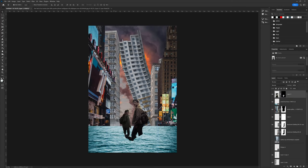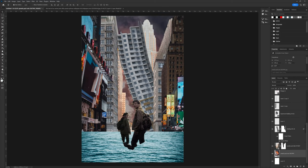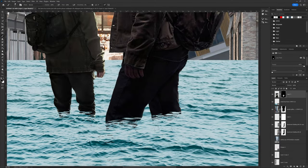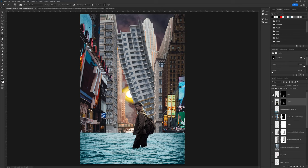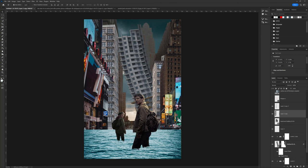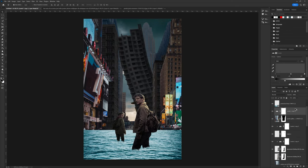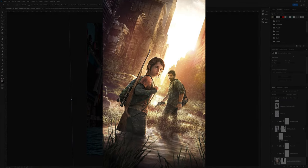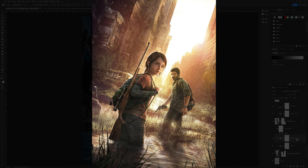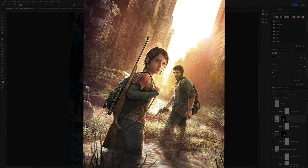I started to mess with the sky but something didn't sit right with me, so I played around with the composition of the buildings and realized this scene would be perfect with water — especially with the post-apocalyptic feel, which could really take the piece to the next level. I went ahead and cut out Joel and Ellie from the original poster and placed them onto the canvas. I really wanted to focus on true focal length, since in the actual game poster there's a lot of sunlight glaring the buildings.